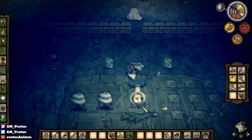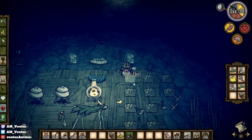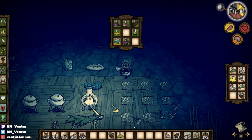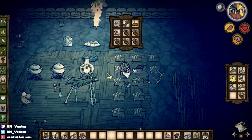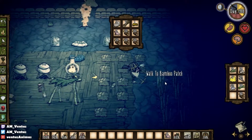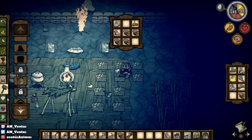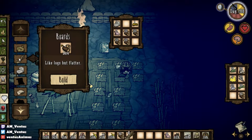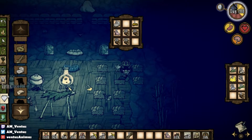But bananas are still a limited resource for me, until I make a monkey farm. Yeah, they come out of the trees at a chance though — it's not that high. I think the monkey farm is more of a viable strategy here.